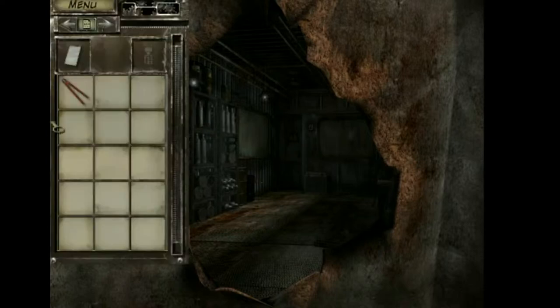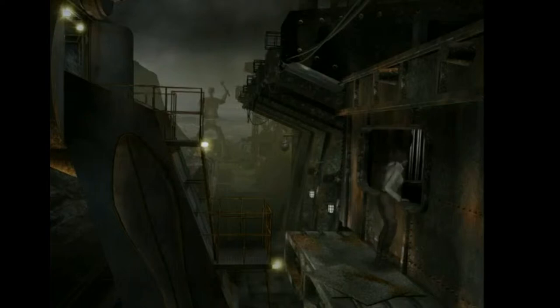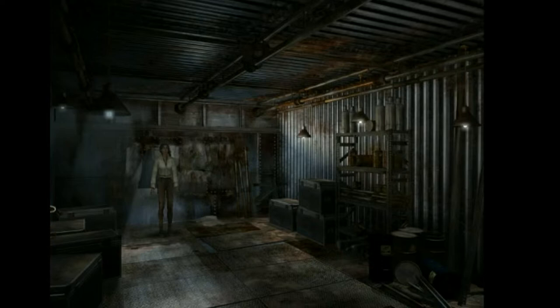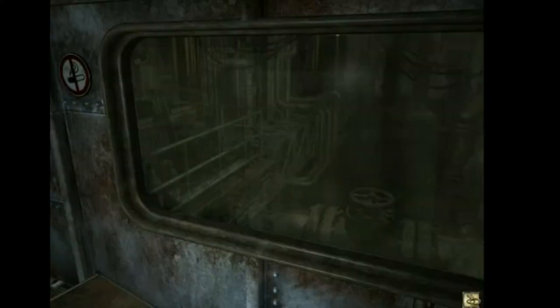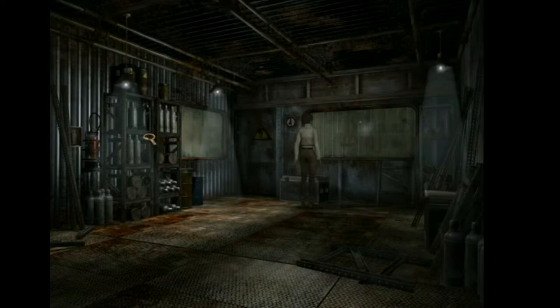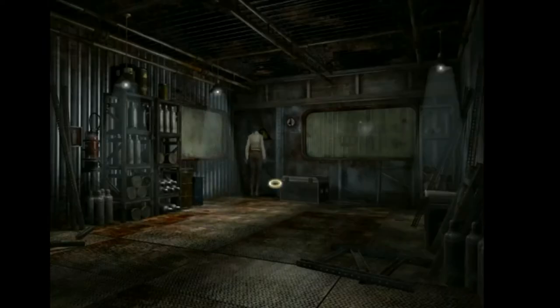That's a shed. Good thing he left his metal clippers behind, and that they fit in my jacket pocket. Let's go in and ransack the place. Nothing here. Let's look through the window — industry, some storage. There we go. Oh, that seems to be useful. I can't go that way. Spark plugs — so that should help us with the generator so that we can have some light.